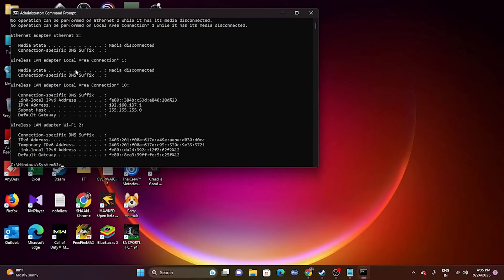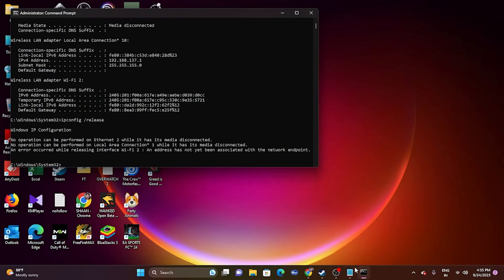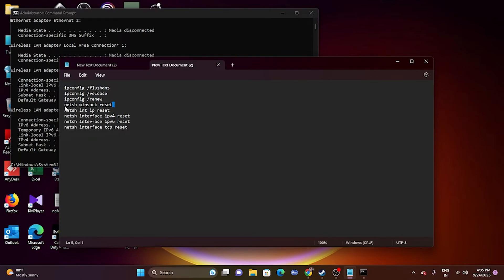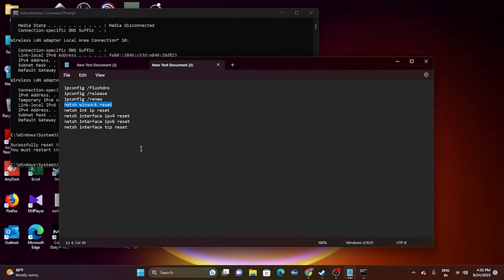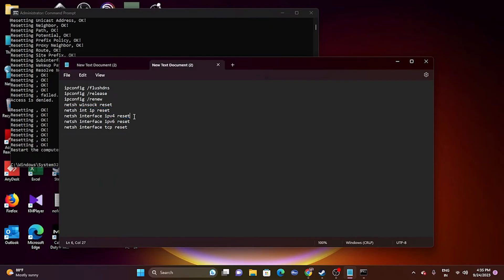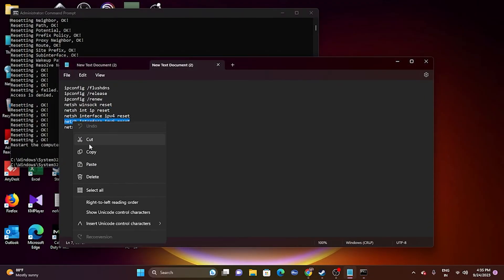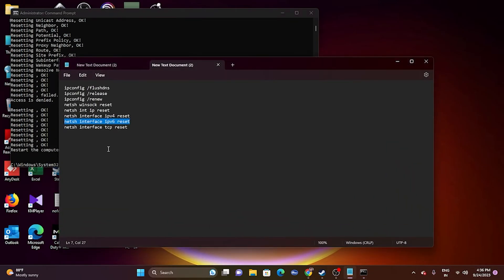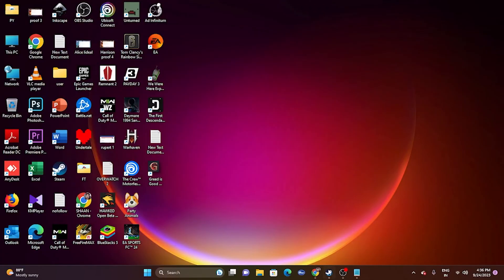Continue with the following commands one by one, pressing Enter after each: ipconfig /renew, then netsh winsock reset, then netsh int ip reset, then netsh int ipv4 reset, then netsh int ipv6 reset, and finally netsh interface tcp reset. Once all commands are done, do a restart and try launching the game.